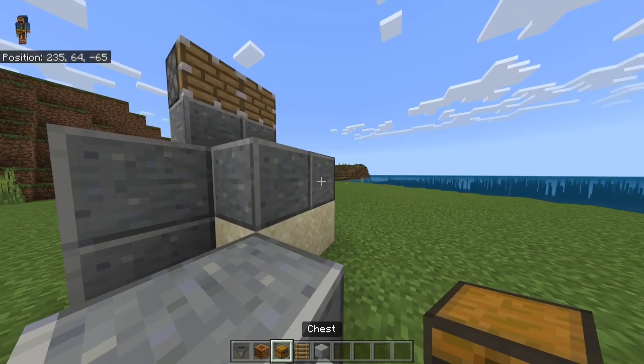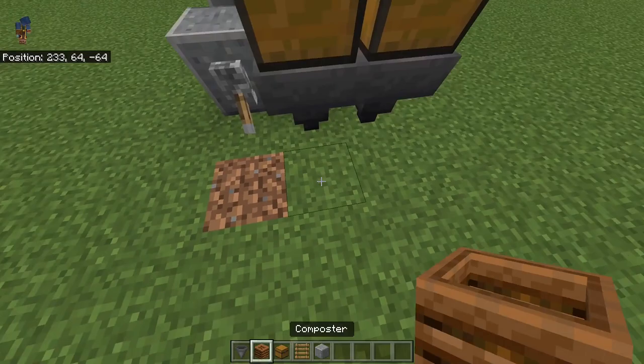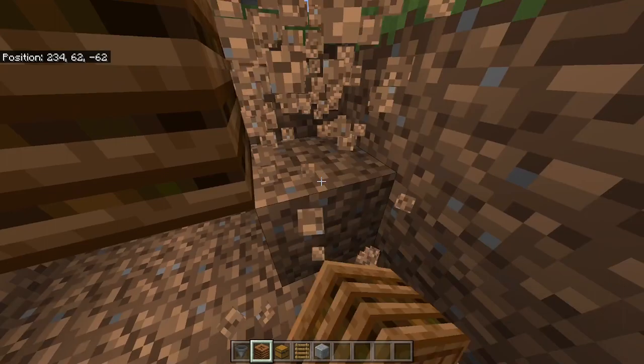As the next step, place spare blocks right here and place double chests in front — it should look like this. Then place four hoppers underneath these two double chests, and then dig out a hole. The hole should be two blocks deep and have a size of three by two, so that you can easily place one composter underneath each of the four hoppers you placed.